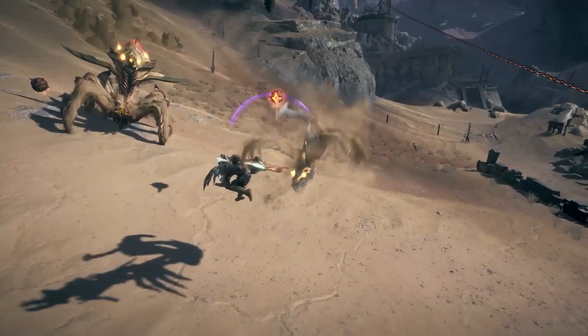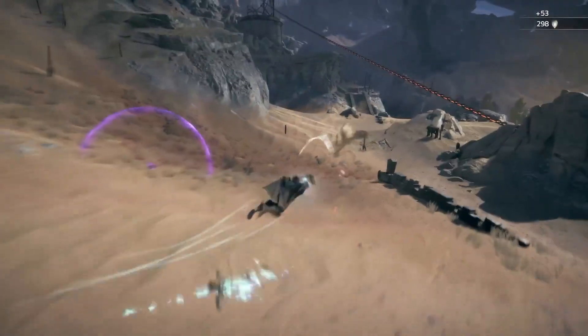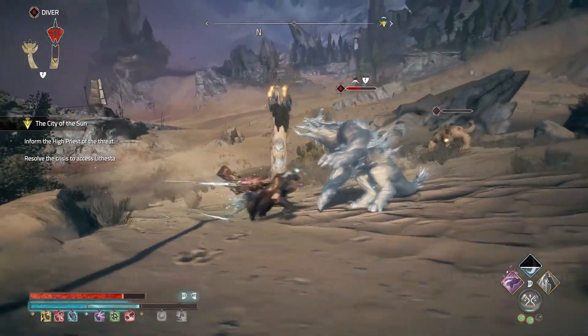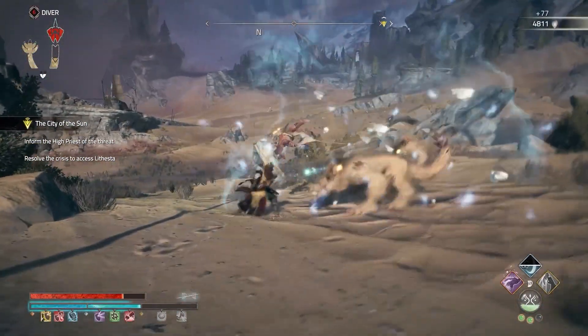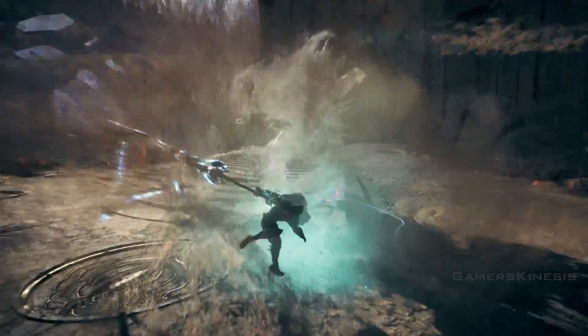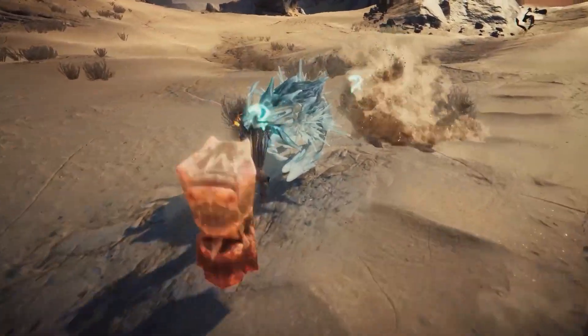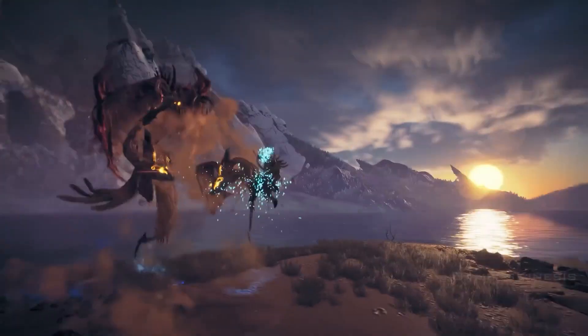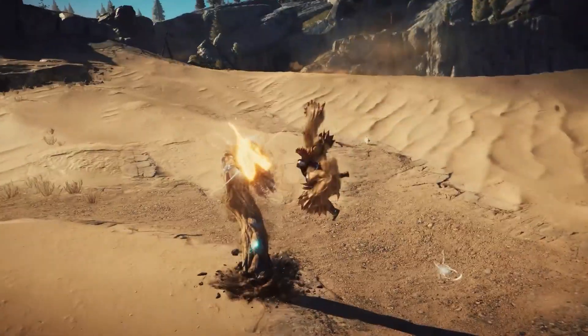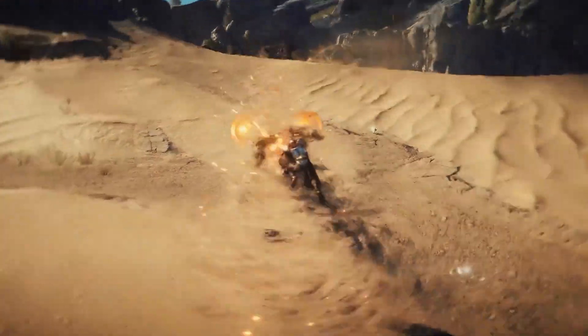Combat in Atlas Fallen starts with this gauntlet, your main source of offensive and defensive capabilities. It only takes a simple button press to cast attacks, and you can equip two main weapons at the same time to intertwine powerful combos. Be versatile with the transforming Doom Cleaver, unleash long-range strikes with a sand whip, or pound enemies with a flurry of fists using the knuckle dust.